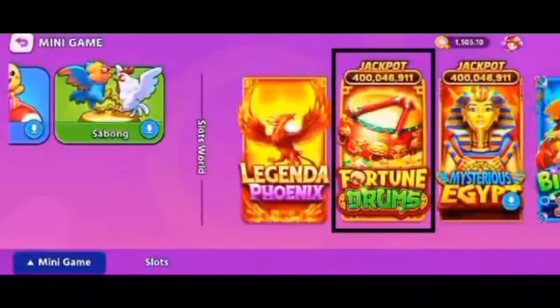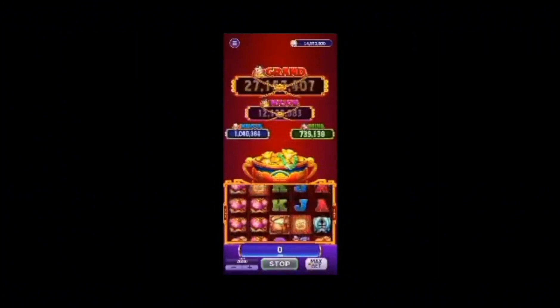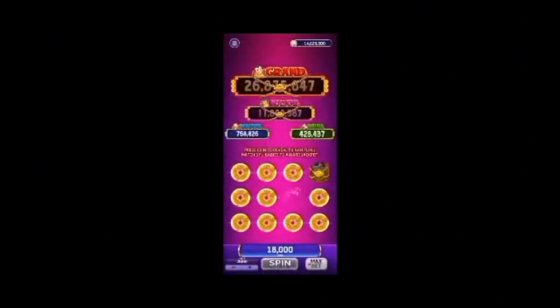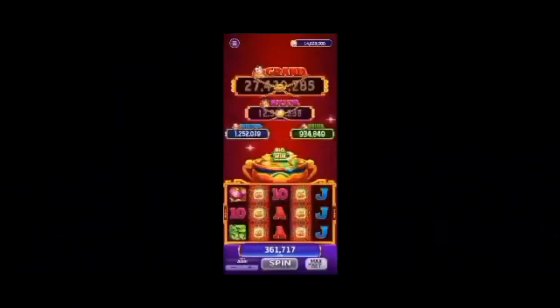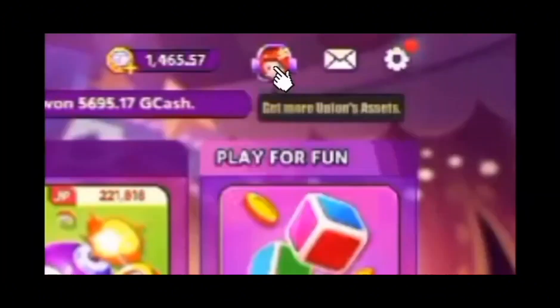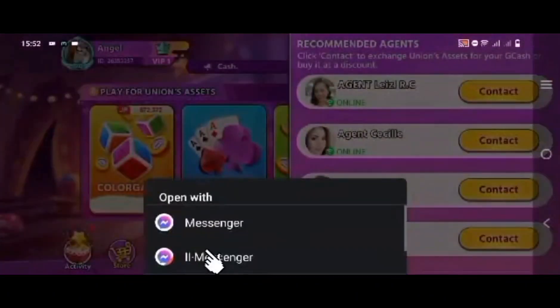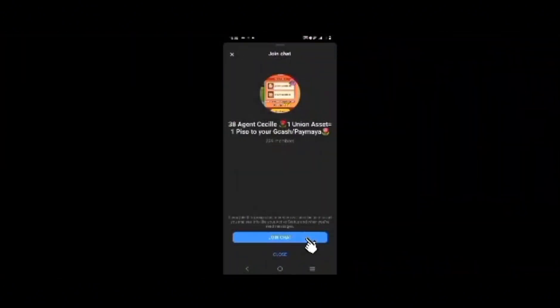Do you know there's a cheat to get ML diamonds for free? Just click the description box down below, and download the Color Game Land. Open the Color Game Land and 50 union assets can be swapped for 50G cash and used to buy ML diamonds. You will get 10 union assets for free after you download and register as a new user. Then play the game with union assets — the more you play, the more assets you will accumulate.